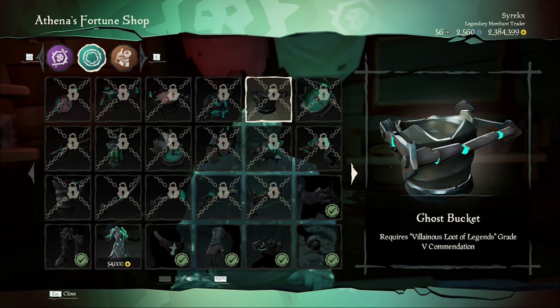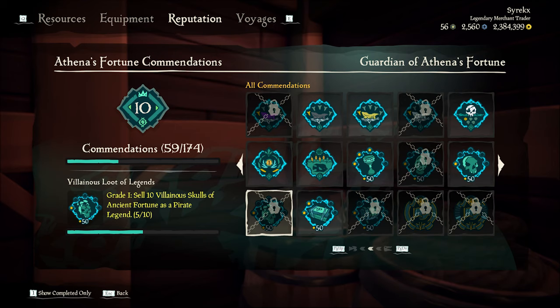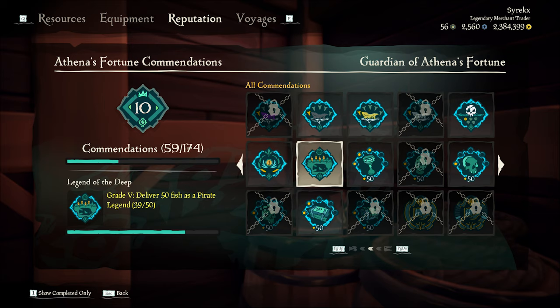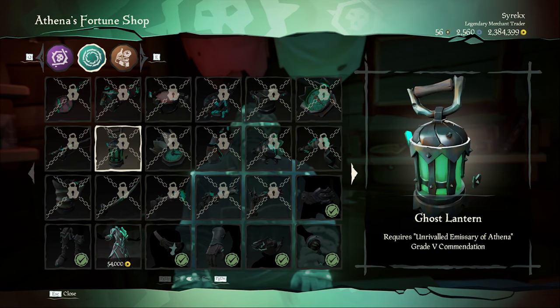The ghost bucket will unlock after you achieve the grade 5 commendation Villainous Loot of Legends. To unlock it, you need to sell 50 villainous skulls of ancient fortune as a pirate legend. To unlock the ghost fishing rod, you need the Legend of the Deep grade 5 commendation, which is achieved after you deliver 50 fish as a pirate legend.